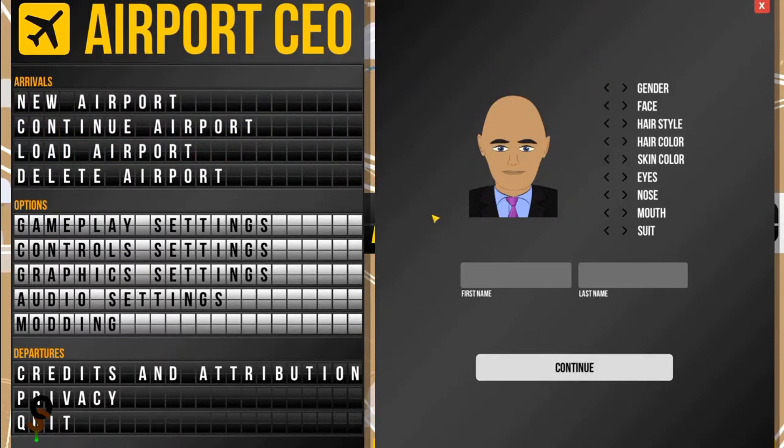We're going to go ahead and create our CEO character — male. This guy's got a weird head, but that's okay because I have a weird head as well. Hair color brown, skin, blue nose, mouth, suit — let's see what kind of suits we've got here. Let's go with the Elon. Our first name is Otter, last name Snot.